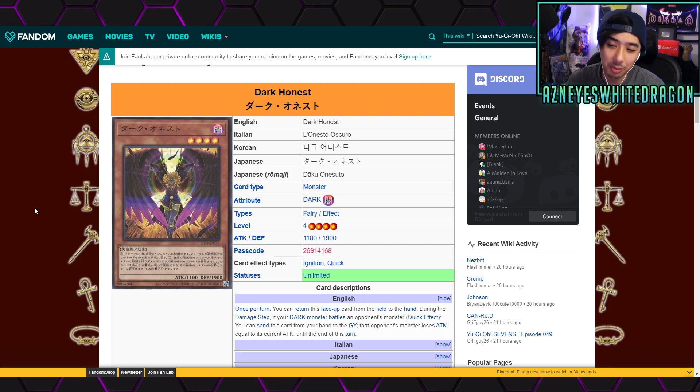Dark Honest only works with dark monsters. You can bounce it back to your hand, just like regular Honest, and during the damage step as a quick effect you can make your opponent's monster lose attack equal to its current attack until the end of the turn. It's okay, but regular Honest is still considered way better — especially with cards that can attack multiple times like Black Luster Soldier with Armory Arm. Dark Honest is a bit outclassed since Yu-Gi-Oh has gotten much faster, and regular Honest is at three anyway.